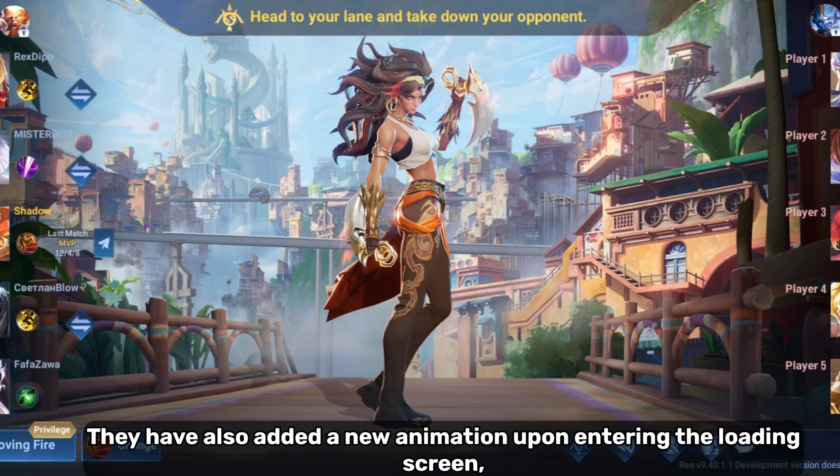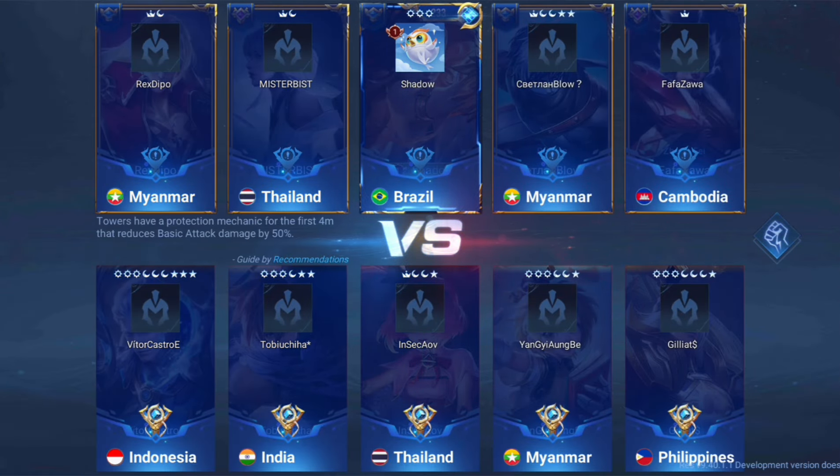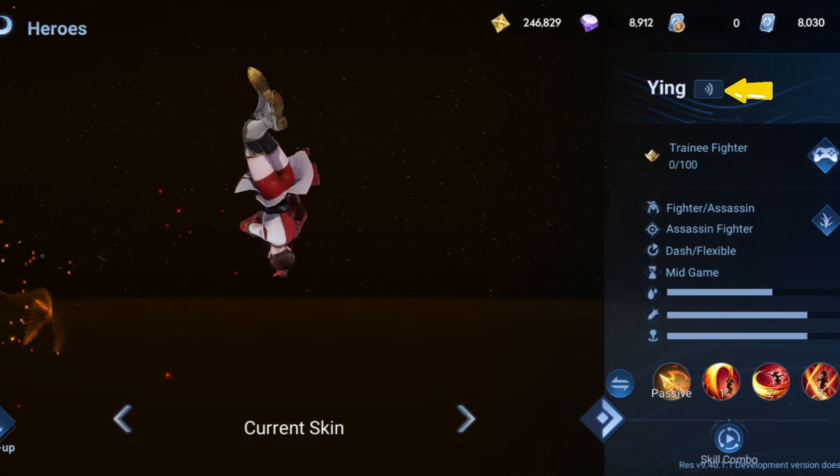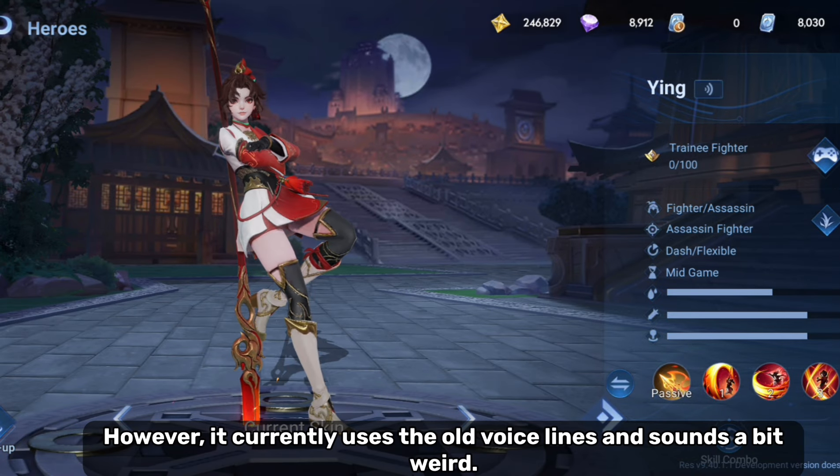They have also added a new animation upon entering the loading screen, which highlights the country flag of the players. There's a new button added beside heroes' names — if you press it, it will announce the hero's name. However, it currently uses the old voice lines and sounds a bit weird.